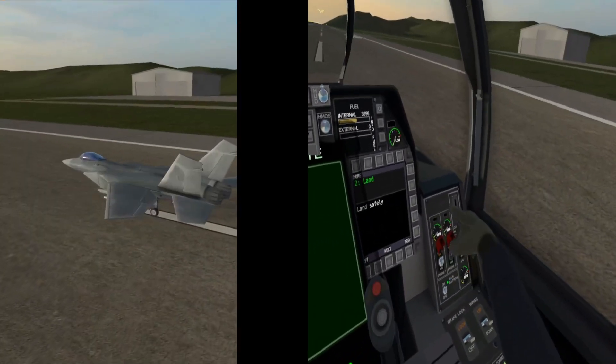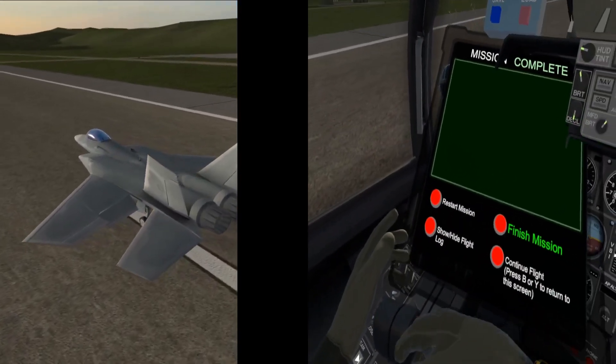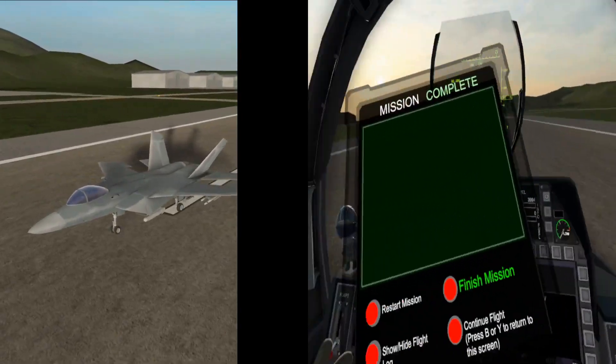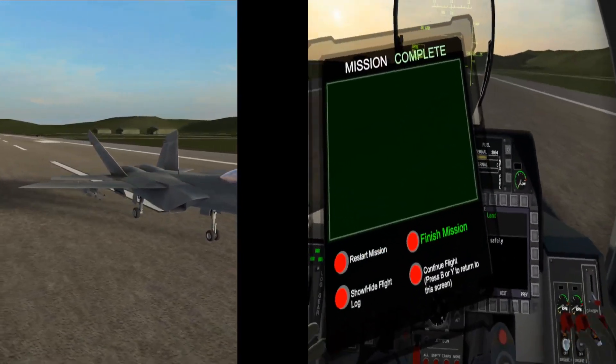Once you get some thrust out of engine two, that's when you can start pulling back. You may have seen me notch the throttle to make sure it actually gets the input to increase thrust on engine two. Alright, there you go - there's EMP recovery. This is Firecat, have a good one.